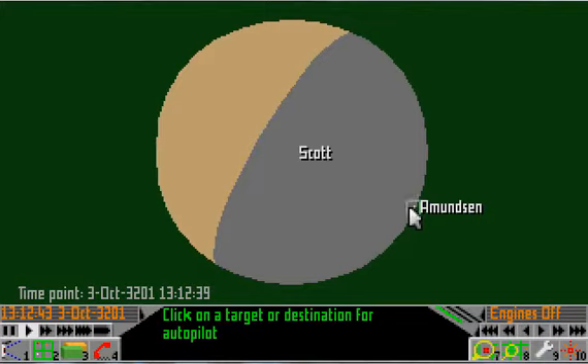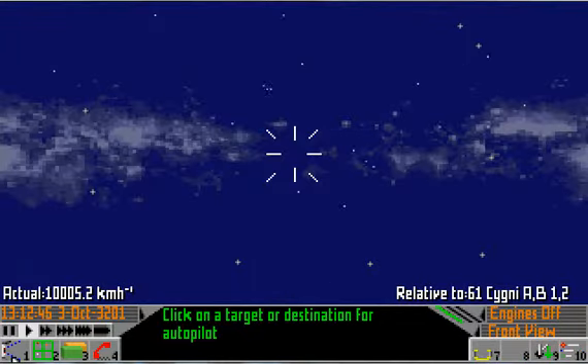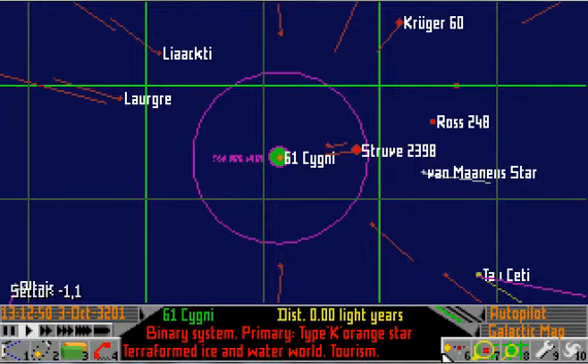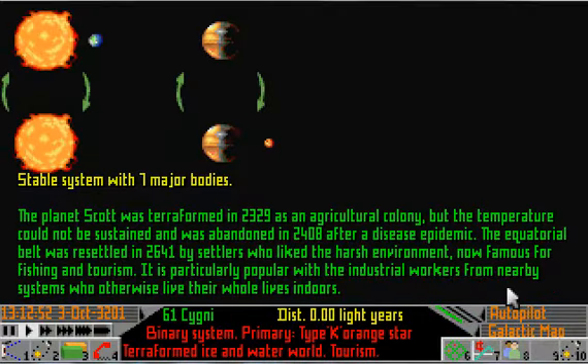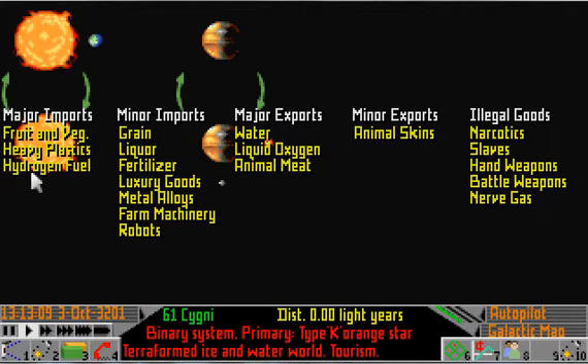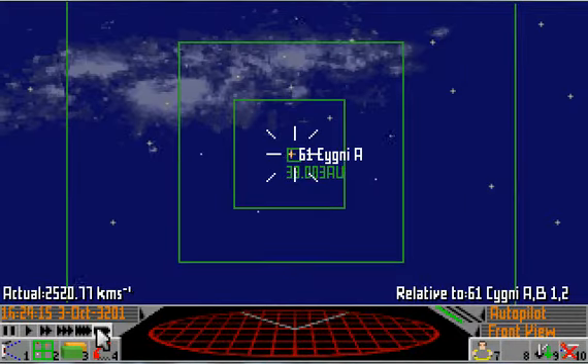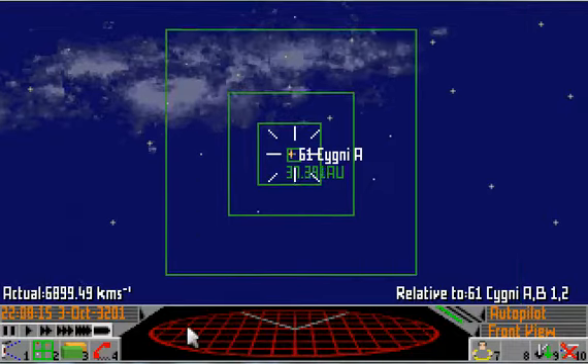Okay, that's not quite as bad as some of the places we've been going recently. Apparently this system is known for tourism — terraformed, abandoned, resettled, now famous for fishing and tourism. Fascinating little place. Let's see if this woman's right about having assassins on her trail.